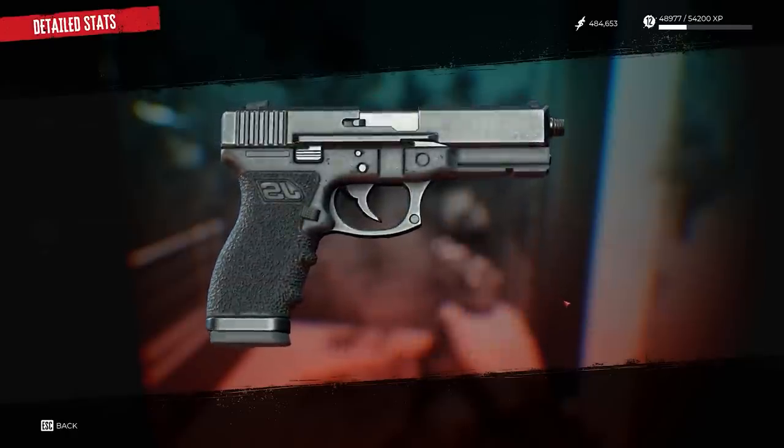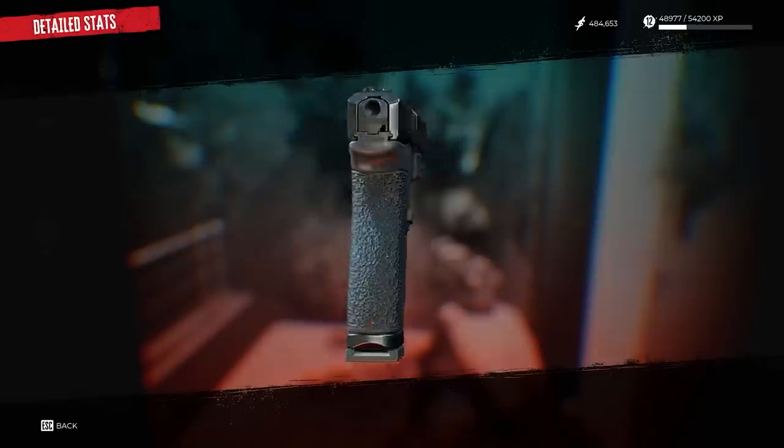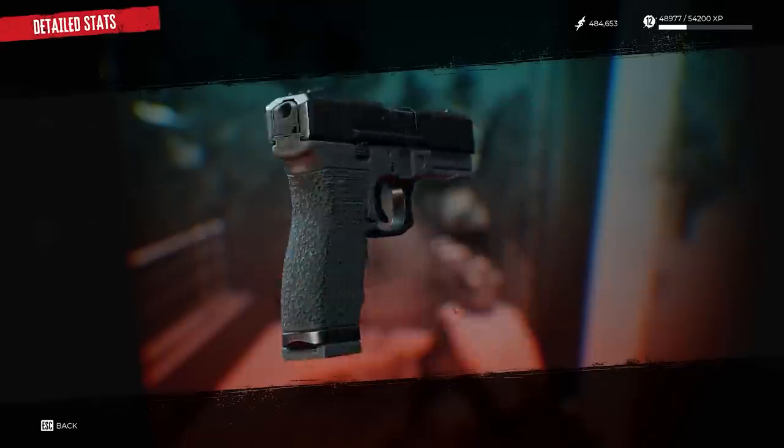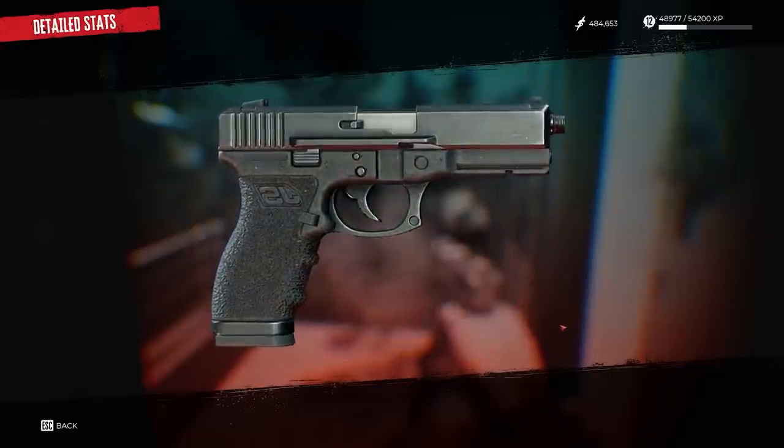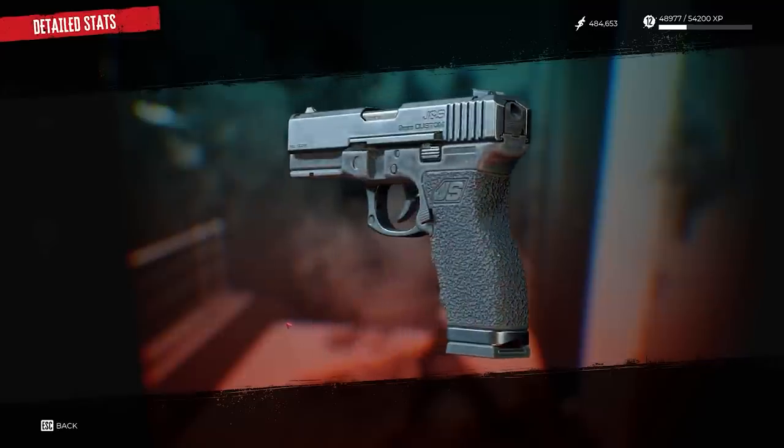Let's take a look at the guns of Dead Island 2. Pretty conventional looking polymer-framed, apparently striker-fired pistol here. Looks quite a bit like the Taurus 24-7. It's its own design pretty much, but it's also quite close to the Taurus. It's quite believable in the way it's depicted and handled.